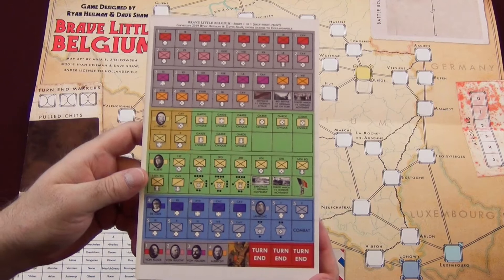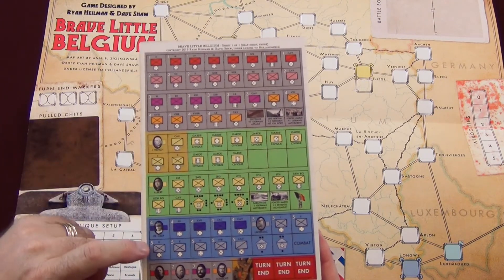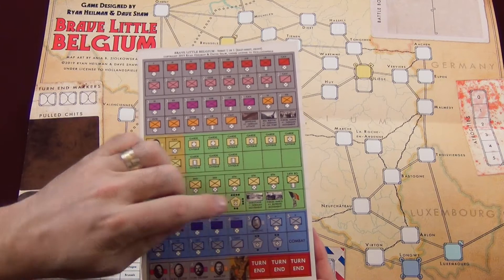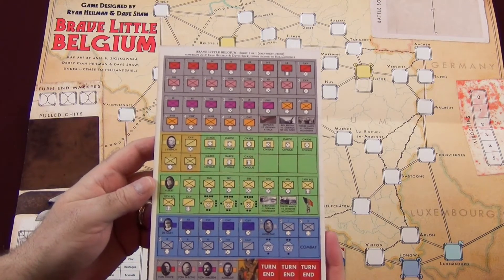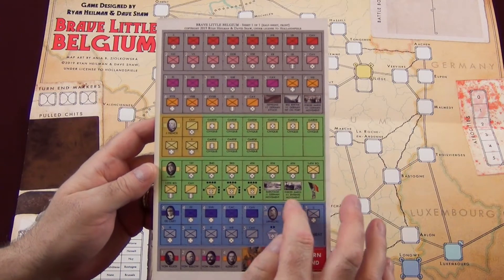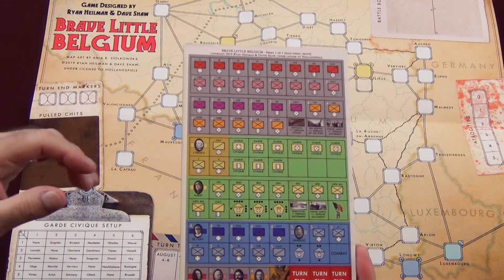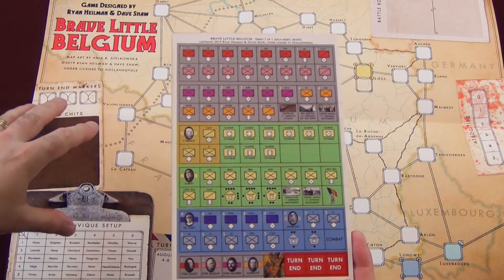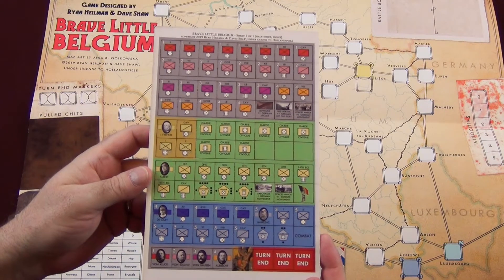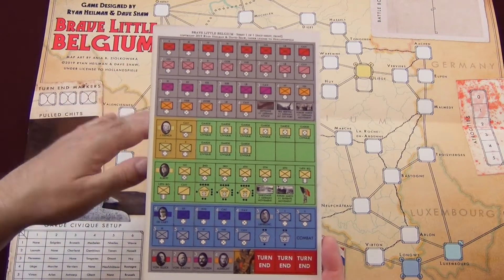Let's take a look at these counters. You have your German units — both infantry and cavalry — British units, Belgians in green, and French in blue. This is a chip pull, and the chits are here for the British, the Belgians, two for the French, and four for the Germans. Both the Entente and the German side each have four counters. You also get turn-end markers and event markers used in the chip pull. When you pull the event out, it goes on the side — these are pulled chits — and any time during the game, the player that has that chip can use it from their bank. The chip pull is my favorite activation system for war games because it's really solitaire-friendly. The turn ends when all three turn-end markers are drawn out, and that's when you move on to the next turn.